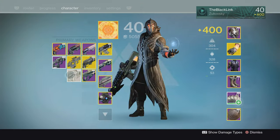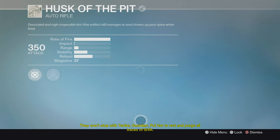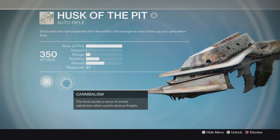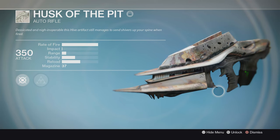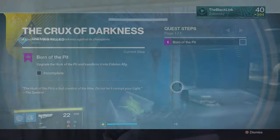There are basically three different types of Husks that we'll be dealing with, and the difference is in the perk Cannibalism that will be found on all of them. The Cannibalism perk will ask you to use the gun to defeat certain mobs of Hive — Thralls, Wizards, or Knights — and which one you get will determine what you need to do next. You'll need to kill a large number of the enemy type you've been assigned, but thankfully there are several places in the game where you can farm each of these mobs.